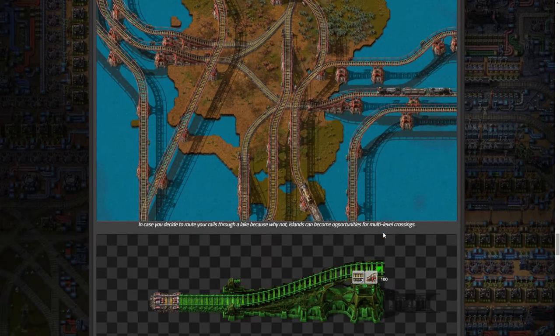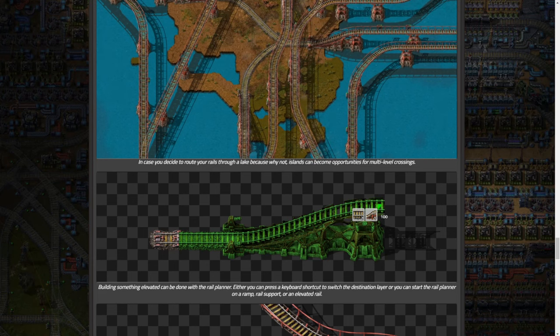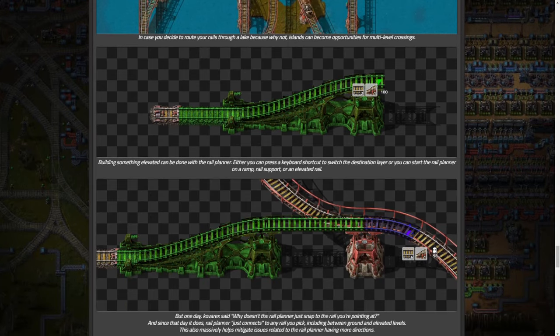Building something elevated can be done with the rail planner. You can press a keyboard shortcut to switch the destination layer - kind of like in Cities Skylines where you press up - and then start the rail planner on a ramp, rail support, or elevated rail. One day Kovarex said 'Why doesn't the rail planner just snap to the rail you're pointing at?' and since that day it does. The rail planner now connects to any rail you pick, including between ground and elevated levels. This massively helps mitigate issues related to the rail planner having more directions.